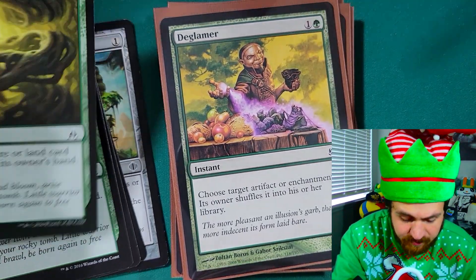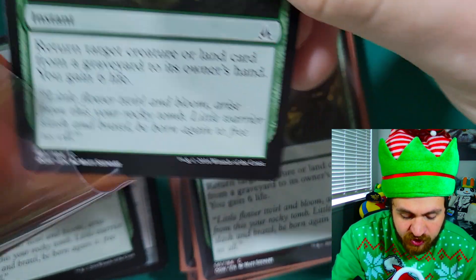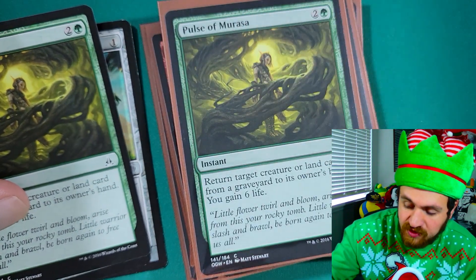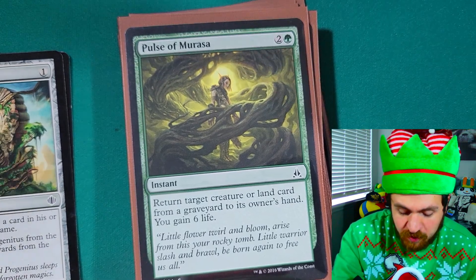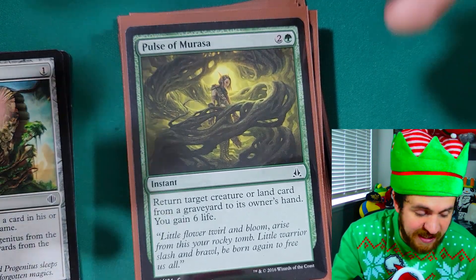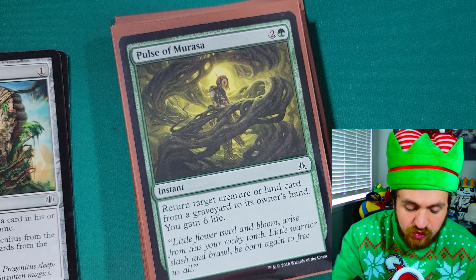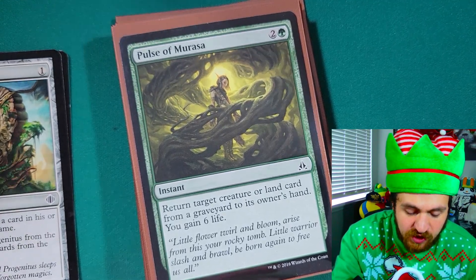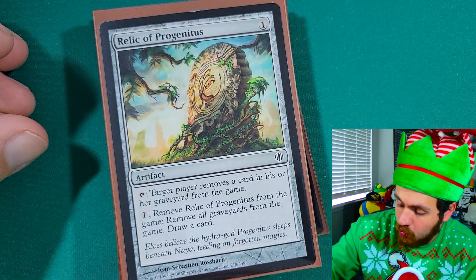Next: three copies of Pulse of Murasa — a three mana instant (one green, two colorless). Return target creature or land card from your graveyard to its owner's hand, and you gain six life. It shouldn't be a surprise that a Tron deck's biggest weakness is cards that blow up its lands. If your opponent brings in Molten Rain and blows up your Urza's Tower, you may not see it again for six turns. Pulse of Murasa is great because it gains you life and lets you return blown-up Tron lands to your hand so you can replay them. Finally, two more copies of Relic of Progenitus in the sideboard — one in the main board is often not enough against graveyard decks.